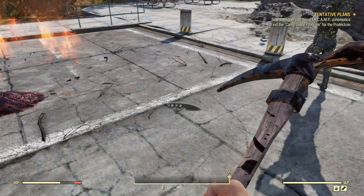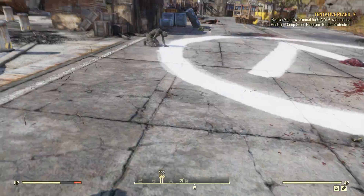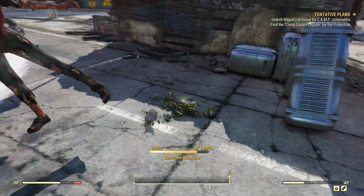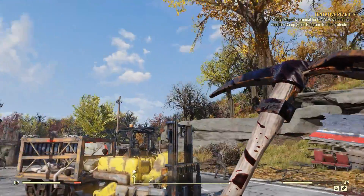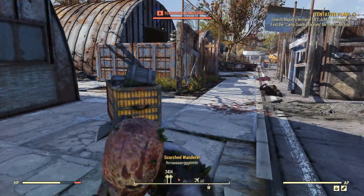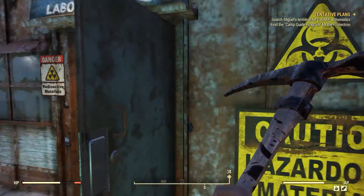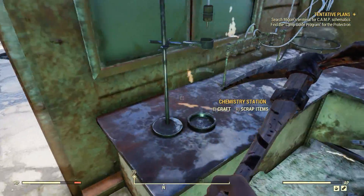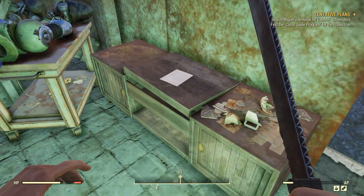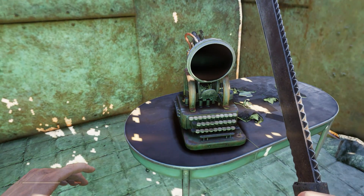So we get a whole bunch of stuff. And I've got a throwing knife stuck in the air that I can't get. There's another Scorched paying far too much attention to the cargo bot and not enough attention to me. I'm a bit stronger than you. Scorched — they don't learn. With that quest out of the way, I can actually go back. We've got a camp guide program. And Miguel's Terminal for camp schematics — this is just learning about the whole camp system, basically you can build stuff. Unlock generator medium — give holotape to Miguel's Protectron.